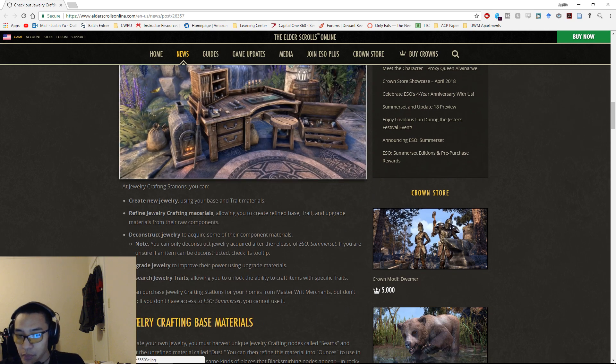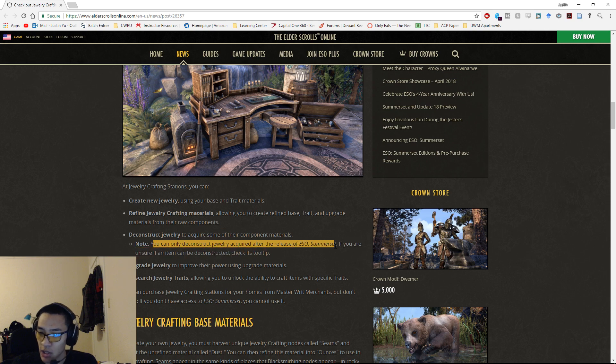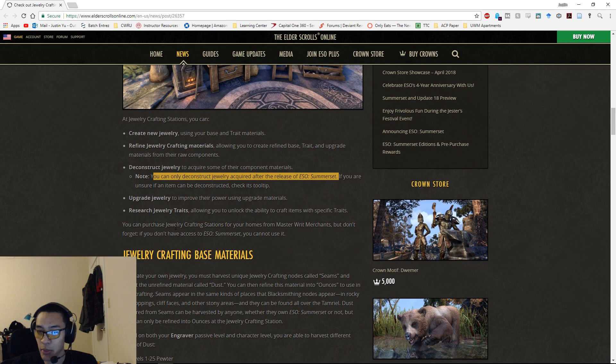At the jewelry crafting station you can create new jewelry, refine materials, deconstruct materials, upgrade jewelry, and research jewelry. For deconstruction, you can only deconstruct jewelry acquired after the release of Summerset — they're adding a tooltip to tell you if an item can be deconstructed or not. You can purchase these stations from master writ merchants, but you still need Summerset access to use them.